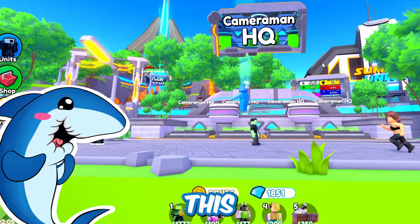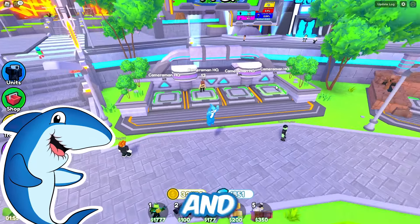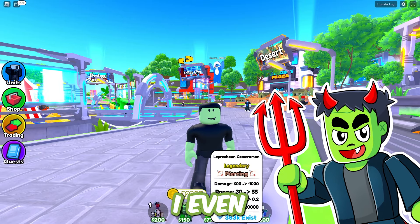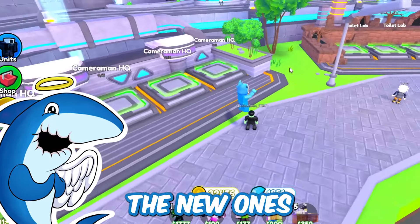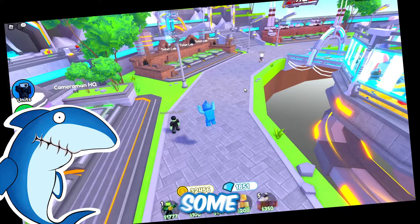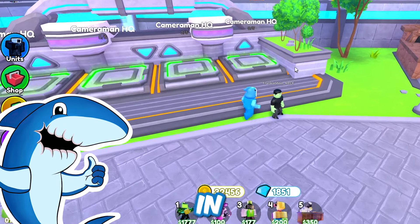Look how cool this looks, Frankie! Cameraman HQ has been updated — it looks new and futuristic. I can't wait to go and try it out. Have you got your units ready to take on the toilets in this brand new map? I sure do. I even have one of the newer ones, the Leprechaun Cameraman. This map came along with the brand new St. Patrick's Day update.